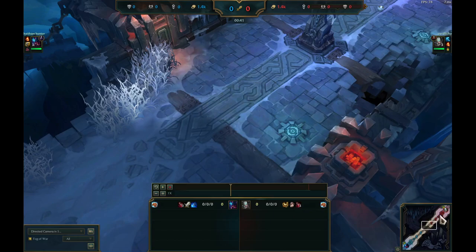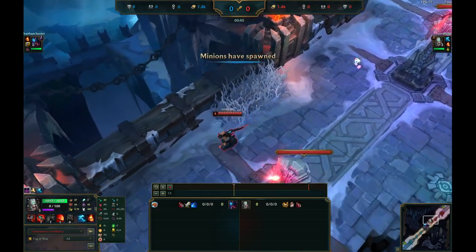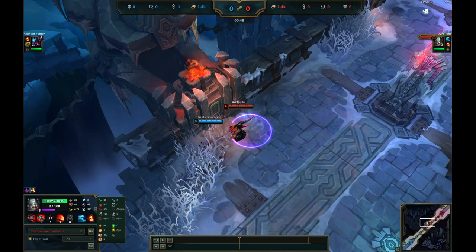I tested horn and armor against Reksai and you can beat her now with horn and armor. Normally you were not able to do that because she just doesn't take any damage, but now you do with the new Lethal Tempo.